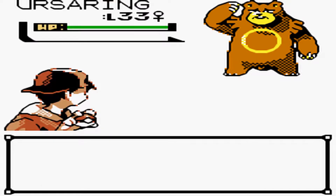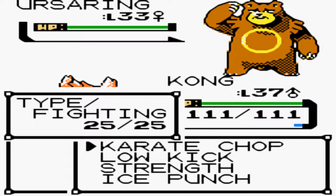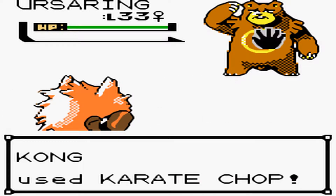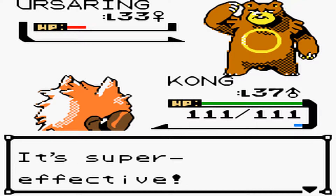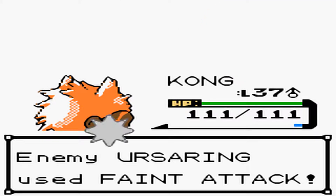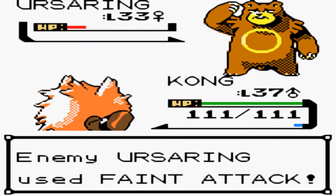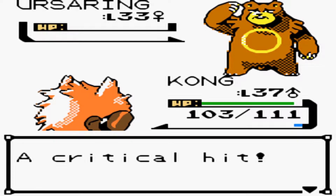Wow, a wild Ursaring! Okay, that's interesting. I have Kong up front — I think we can just take that thing out. I may or may not know what is going to be happening in here, so I have him up front just in case. If you want an Ursaring, they're in here. You can find Teddiursa back in Blackthorn, but you might as well just pick up an Ursaring if you're here — it'd be much better.